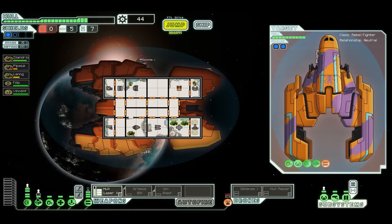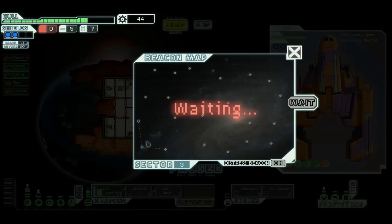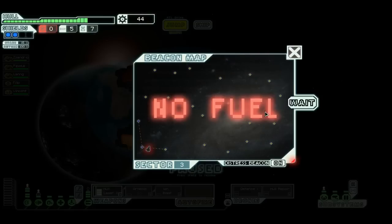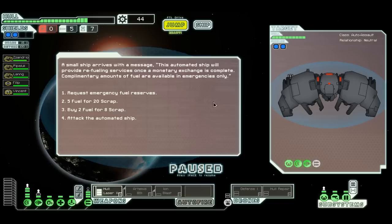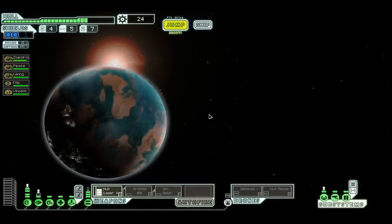Let's get some more reactor power. I need another crew member to man the weapons. I'm out of fuel — turn the distress beacon on. You gotta be kidding me. I can buy fuel — five fuel for 20 scrap, four scrap per fuel. Whatever, I'll just buy it. Let's get the hell out of here.